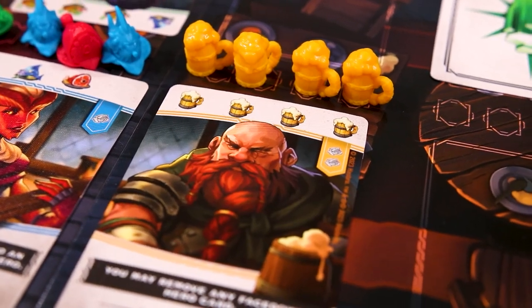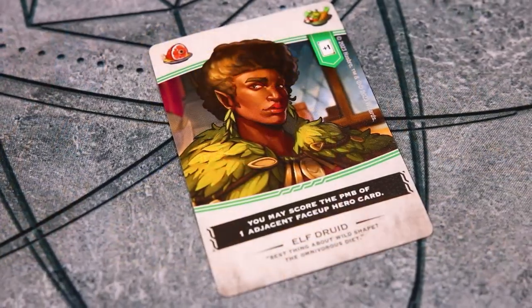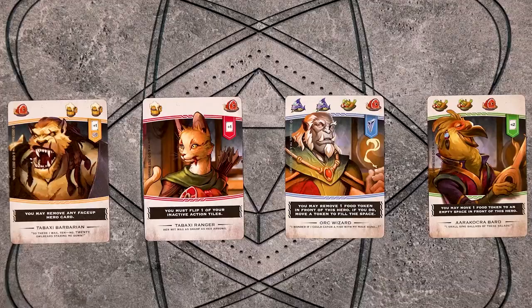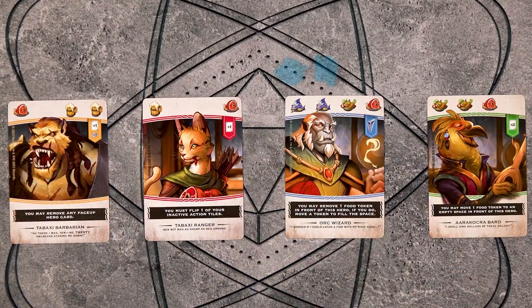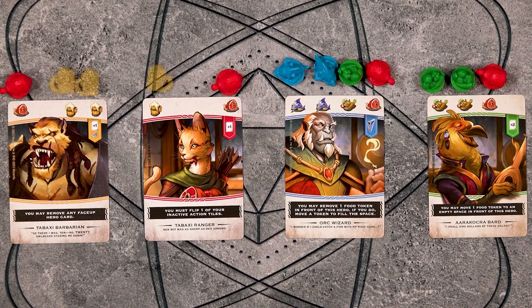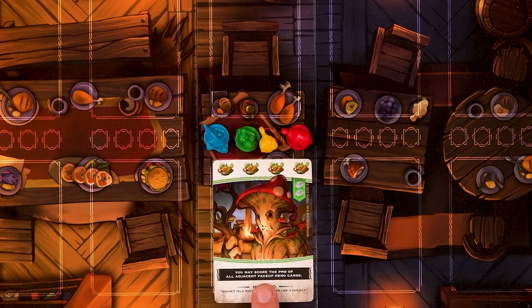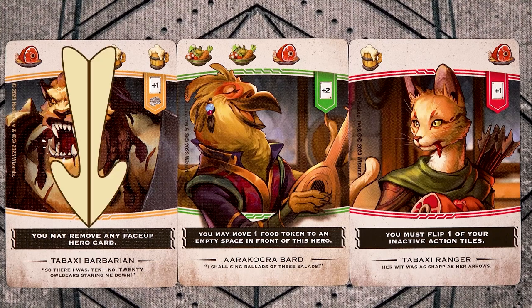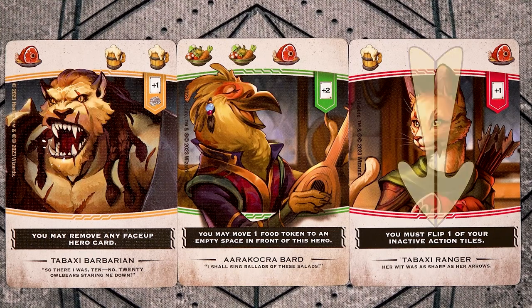The main goal in taking actions is to get the right food in the right place for the visiting adventurers. Each hero has a food order at the top of their card. This will be any variations of blue quippers and chips, green vegetable platters, red smoked ham, and yellow tankards of ale. When you place a hero at the table, you will immediately activate their powers shown on the black banner. These powers may allow you to remove hero cards from the tavern, manipulate the food on the table, flip your inactive action tiles, and more.